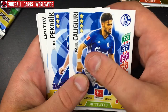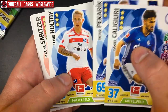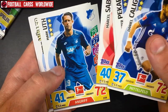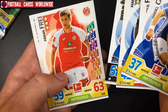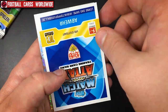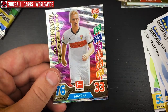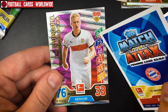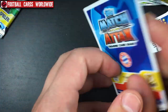Pack four: Daniel Caligiuri from Schalke, Peter Pekarik from Hertha Berlin, Holtby from Hamburg, Sabitzer from Leipzig, Bou from Hoffenheim, Nicolai Müller from Hamburg, Frey from Mainz, Bartels from Bremen. Oh, that's something really cool — Timo Baumgartner! That's actually one of three match winner cards I still needed, so that's pretty nice.